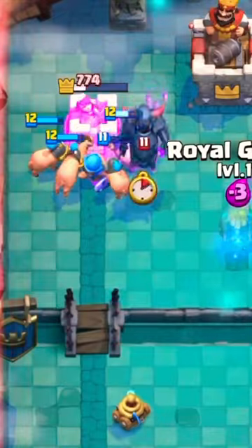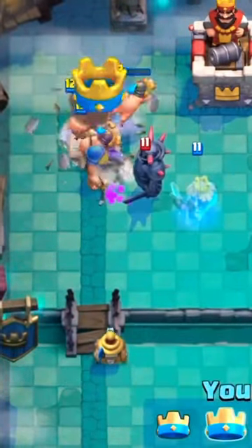It is especially bad when you don't have a building, because when they split them, you have to defend both sides and take a huge elixir loss. The Royal Hogs get a B+.